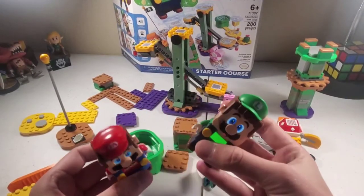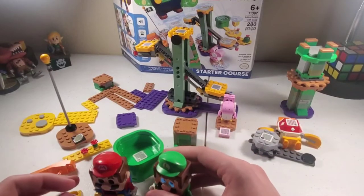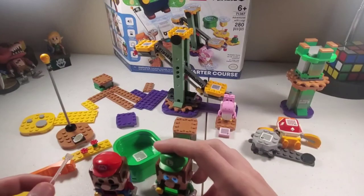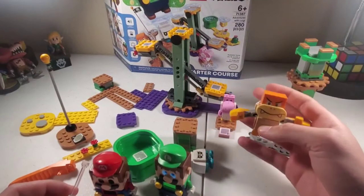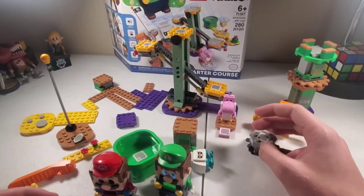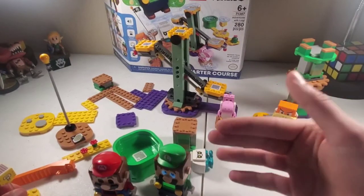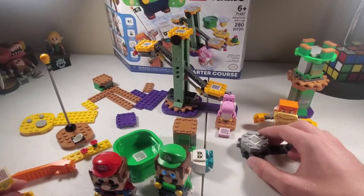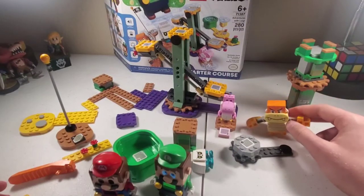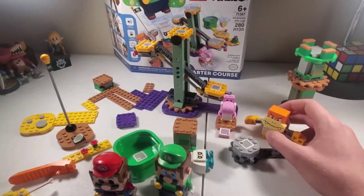That's pretty much it. You can make a course out of this, you can do whatever you want. I just really don't think this is worth the same price as the Mario starter course. I like Boom Boom, but Bowser Jr. was a better choice. It's weird that they did Iggy in the course maker. I really don't like that it's Boom Boom — Boom Boom's fine, I like him. But it really should have been one of the other Koopalings; if you're going to start the Koopalings, just kind of commit to it.